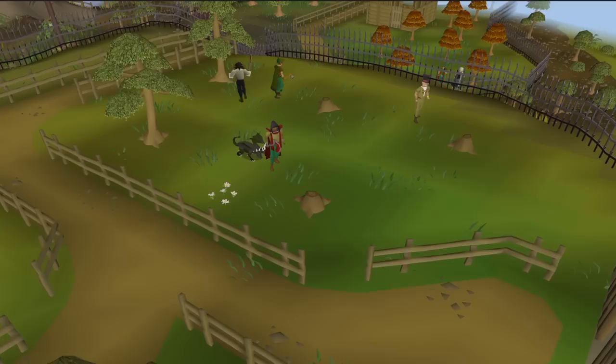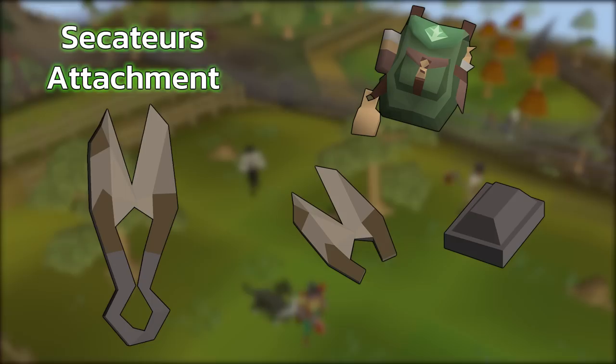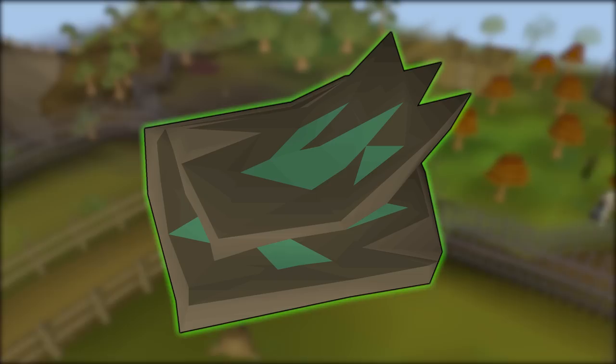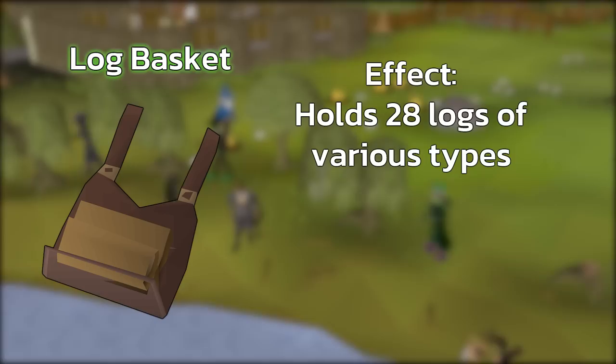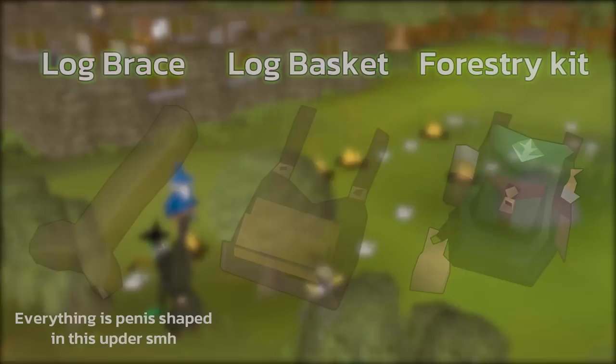The next item is Secateurs Attachments, which help you get more leaves when chopping trees, and you can store them in your forestry backpack to free up inventory space. Make them by purchasing a Secateurs Blade from the shop and using an iron bar to create 50 at a time. For rewards purchased with Anima Infused Bark, the logs from woodcutting also serve as a secondary currency. The Log Basket works exactly like the fishing barrel — once open, it stores up to 28 logs of various types automatically. It costs 5,000 Anima Infused Bark plus 25 Willow and 25 Magic Logs.